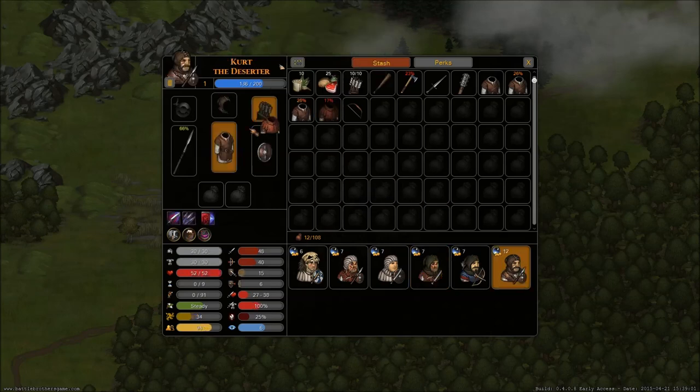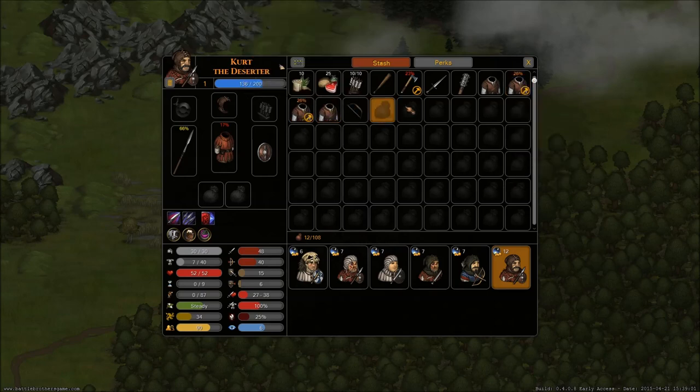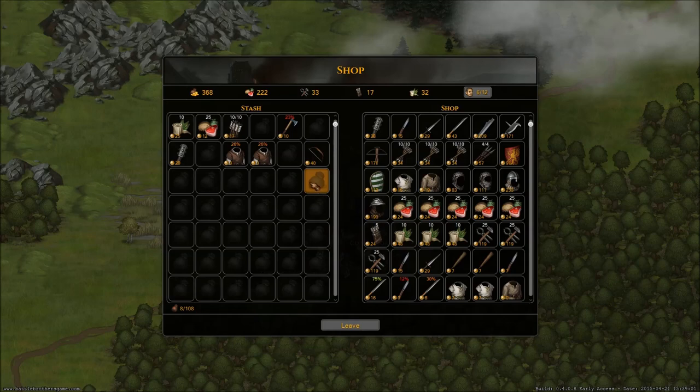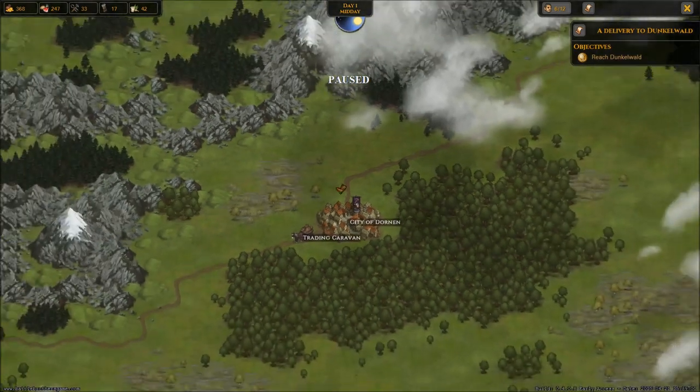We're going to go and put the padded surcoats up over here, and I think we're good to go. We're going to repair that. If you want to know how to repair stuff in-game, it requires your tools and supplies — you hold Alt and you right-click and you can repair stuff. And then I'm going to close that out, sell this and this, and there we go. Everything already on your characters will actually sell automatically.